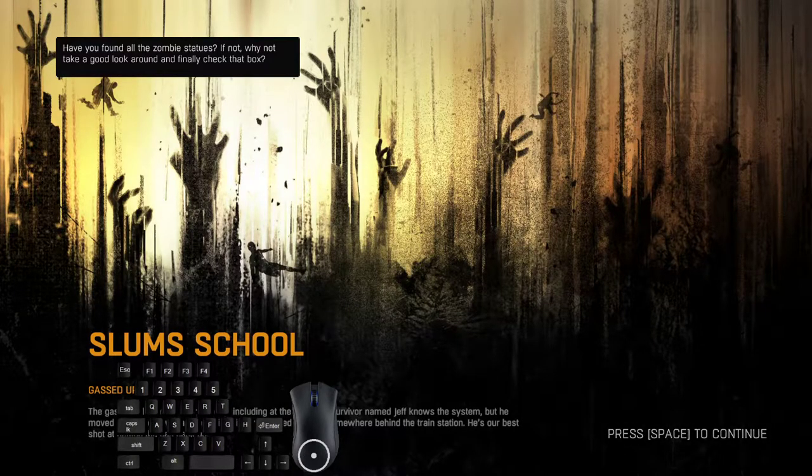Welcome back to the Dying Light Any% Speedrunning Guide. In this part we'll cover the quest named Siblings. It's not as long as the previous one, but it's still pretty much saturated with action and different tricks.